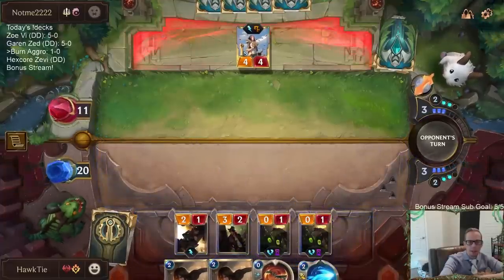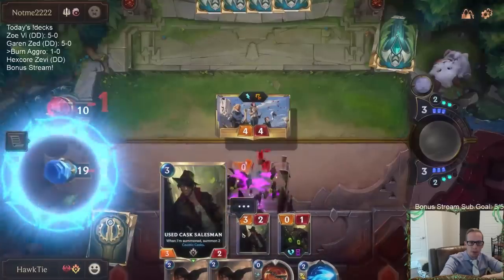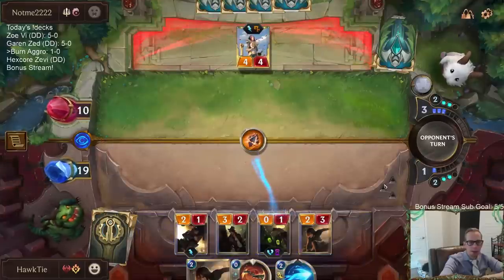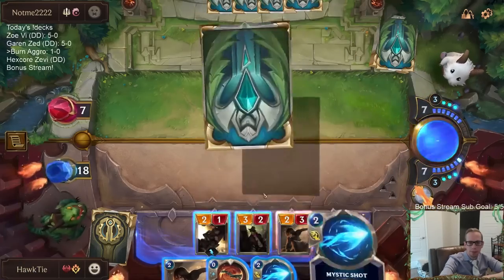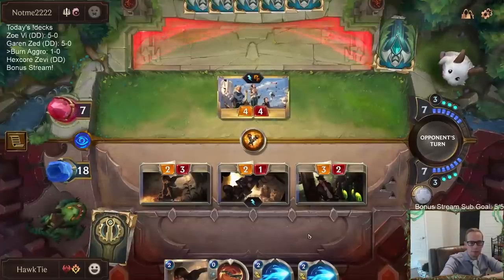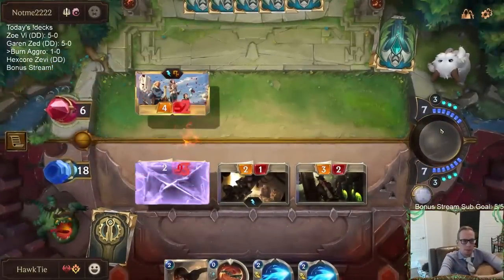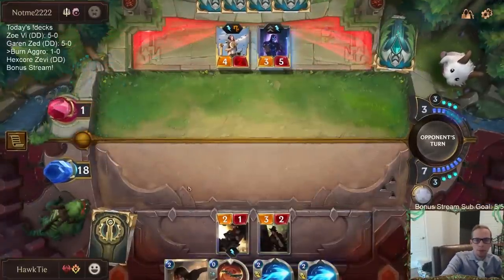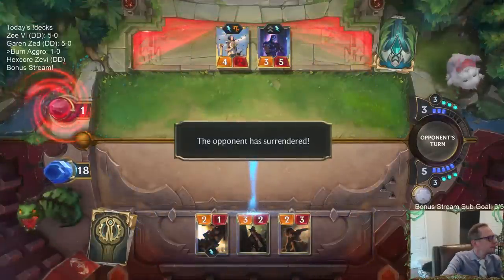I think I can let them kill a one-drop because they're at zero kills now on Fiora. I don't think they're playing Judgment. More burn spells is good. No lifesteal barrier for them. And there we go — two and oh. Two wins in a row.